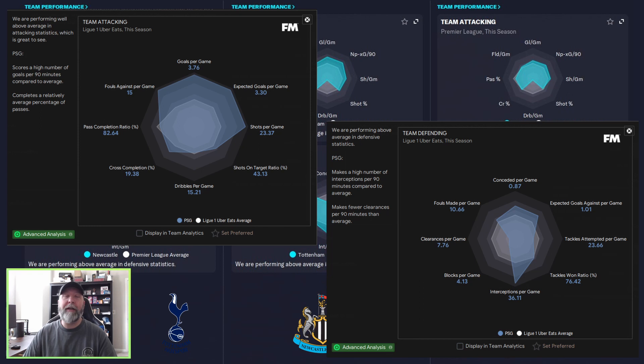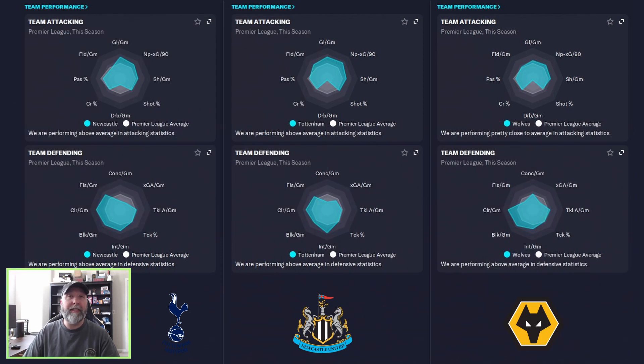Data Hub-wise, our three teams definitely differed from how FM Tactics Fanatic had his shown. His looked like they were fantastic in attack. Defensively, they were pretty good but made a high number of interceptions per 90 and fewer clearances — kind of the tops and the bottoms. Our three teams' clearances per game, all the way down through tackles, seem to be on the higher side than the tactic on the Steam Workshop.